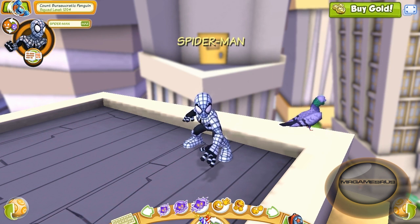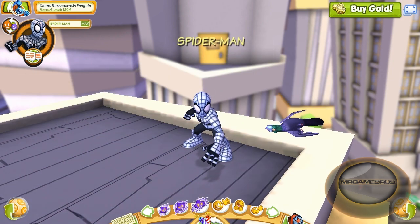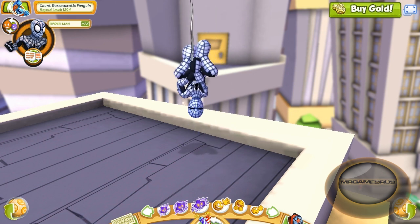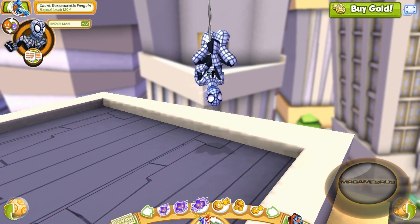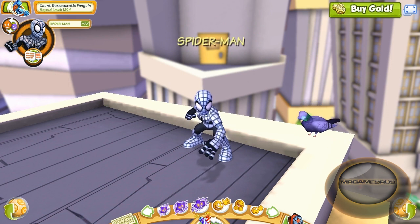His power modes are the same as Spider-Man, but let's check them out. Here's his first power mode — he takes a picture with his camera. This is the same as his HeroUp look. Look at the pigeon! And his second power mode, he hangs upside down off a web, just like the movie — well, for Spider-Man, not Armored Spider-Man, but it is Peter Parker, so, you know.